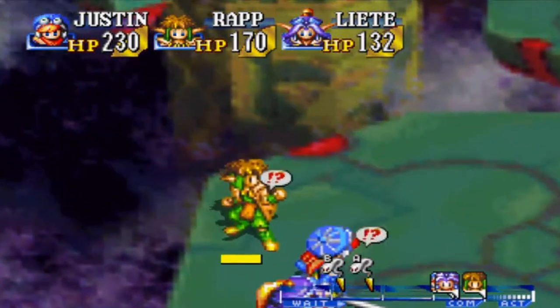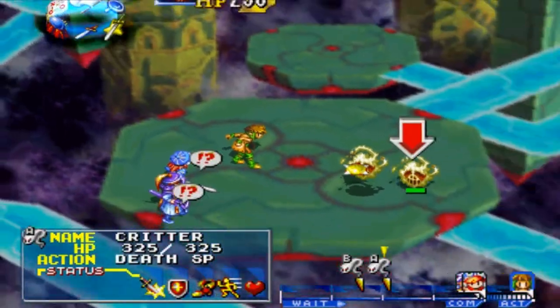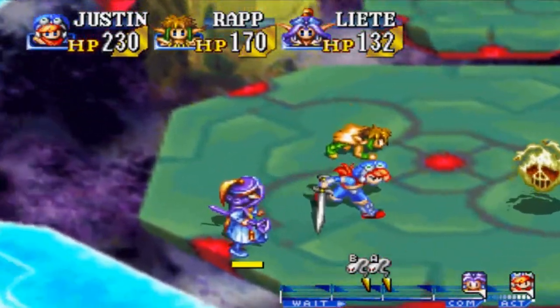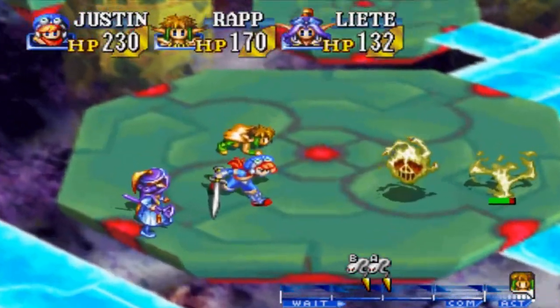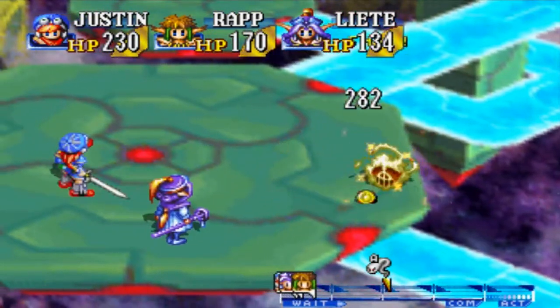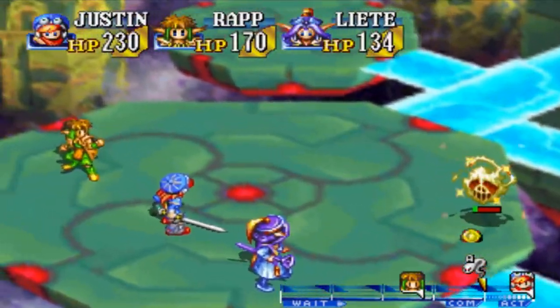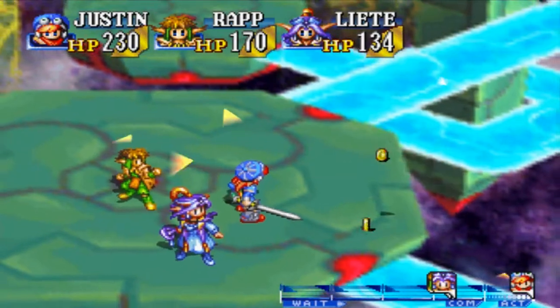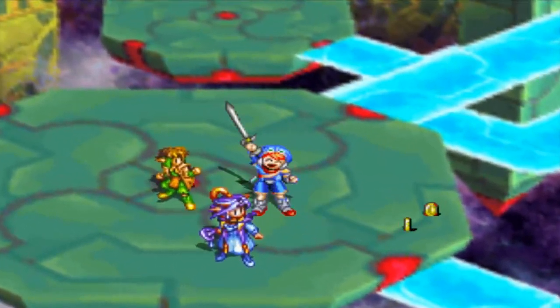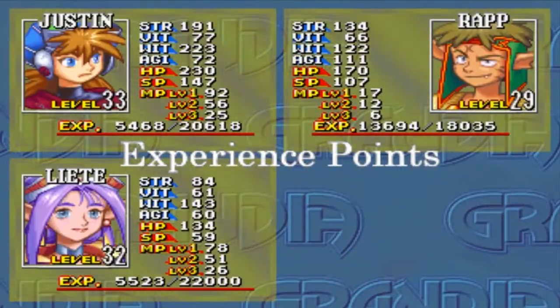Critter? That's their name? Let's do this. Nice, Justin. Take him out. Good job. We're gonna take care of this once and for all.